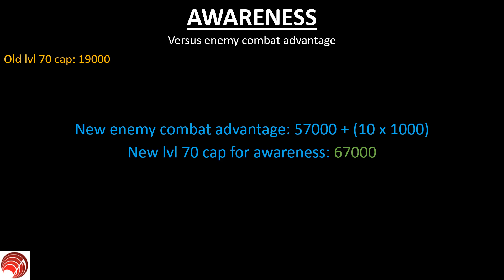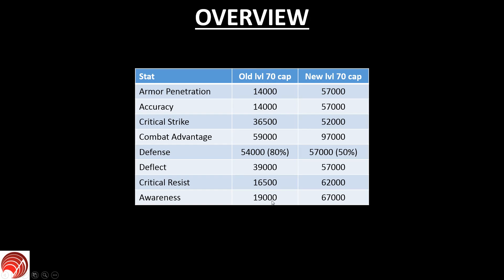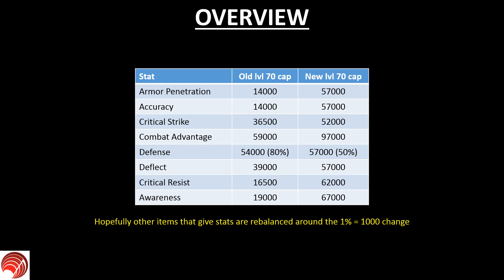To put this into an overview: the old level 70 caps — 14,000 armor penetration, 14,000 accuracy, and so on — are all shown in one column, and the new level 70 caps are significantly higher across the board, meaning you need a lot more stats. This is fine if everything is rebalanced around it, and I'm talking especially about enchantments, runestones, insignias, and boons — they all give flat stats now. But they're all half as effective. I don't know if they're going to change that, increase their effectiveness, or leave them as is, but they're going to be very weak. Taking into account that the game is releasing on the 23rd of April, they do not have a lot of time to balance this.